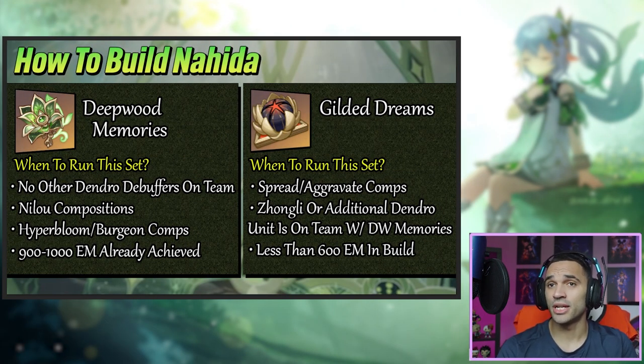Now let's get into the meticulous details on how to build Nahida. Deepwood Memories is a great set, but you should only run it when there's no other dendro debuffer on the team — otherwise you're wasting a lot of value. It's also good if you're running a Nilou composition because it lets Nilou's blooms deal more damage while also boosting Nahida's damage. It's a great set in that scenario as well.